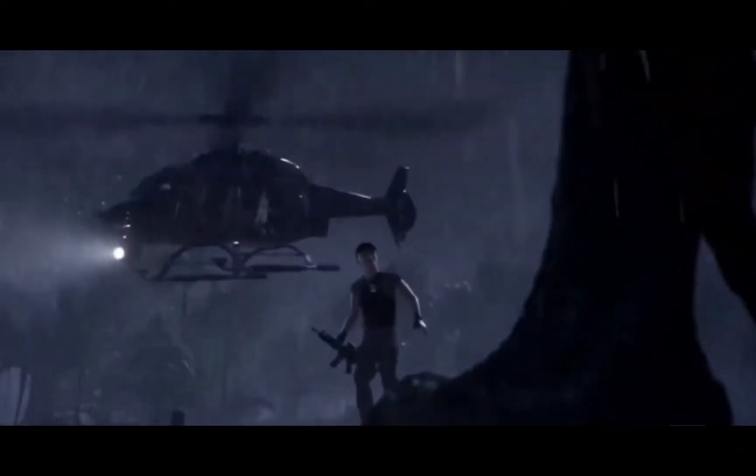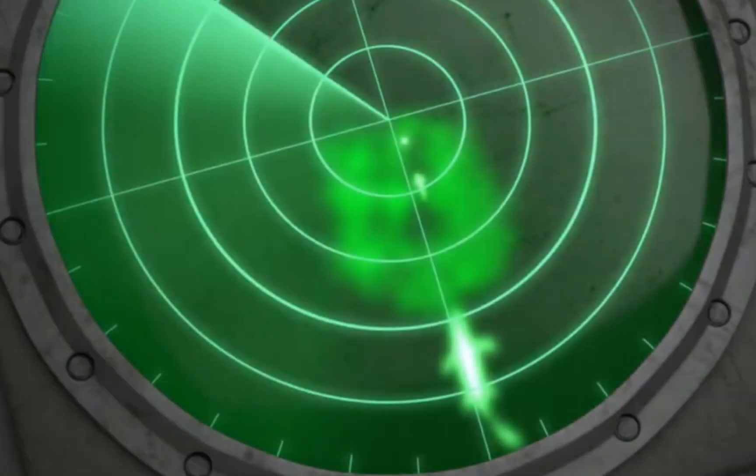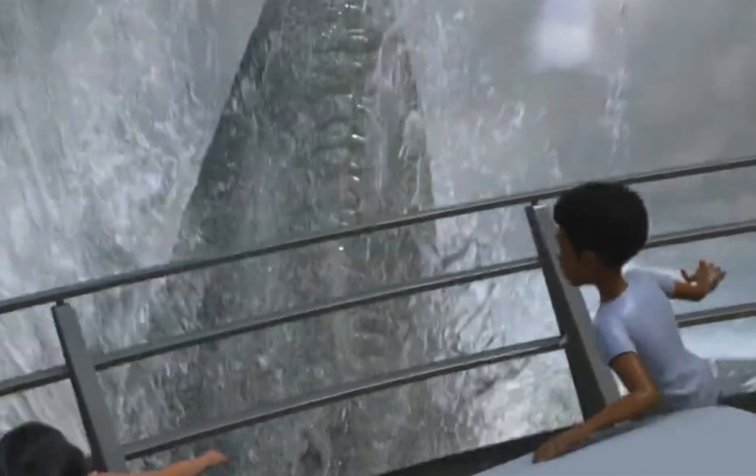The first episode starts off with the campers making their way to Costa Rica when the Mosasaur attacks. They get shipwrecked and end up on an unknown island. It's never revealed what island they're on, but it's confirmed to not be Isla Sorna. Because it's later said that some of the dinosaurs there were extracted from Site B, meaning it wasn't here.